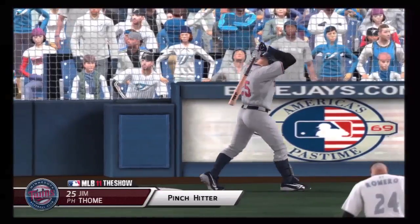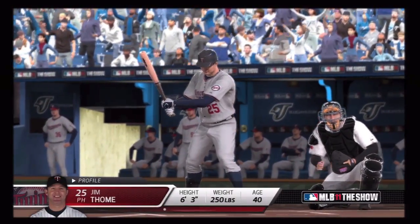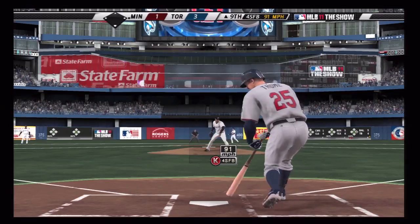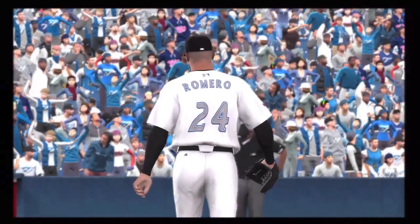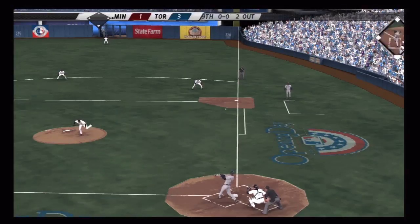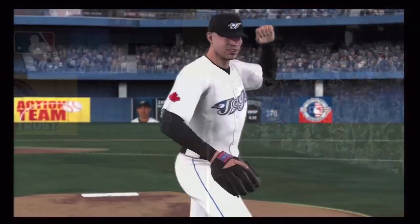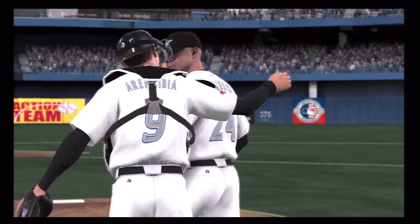Getting into the late innings, we pull Jim Thome off the bench to pinch hit, hoping to get a spark — maybe a long ball. Jimmy's always good for that. Down 3-1, nobody out in the ninth, and he's ripping for it but that's a strikeout. Romero is still in there going for the complete game. He retires Thome the pinch hitter. Delmon Young, the last hope, does give it a ride, but the ball is caught in fair territory in front of the wall — that's a complete game win on opening day for Ricky Romero.